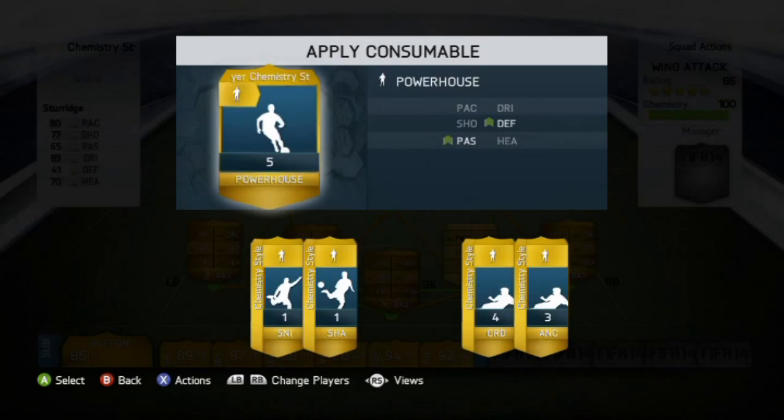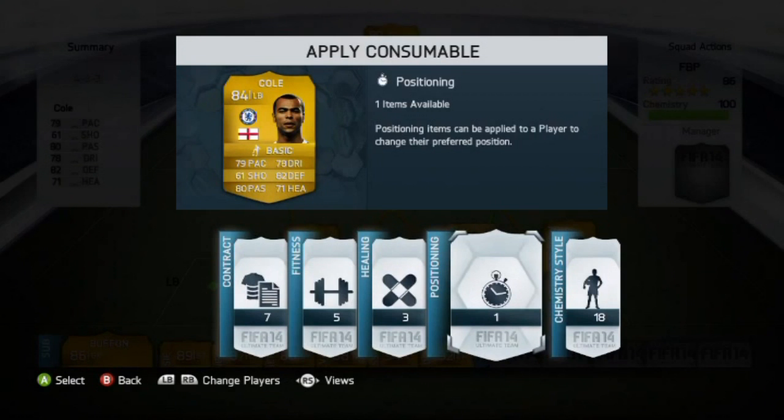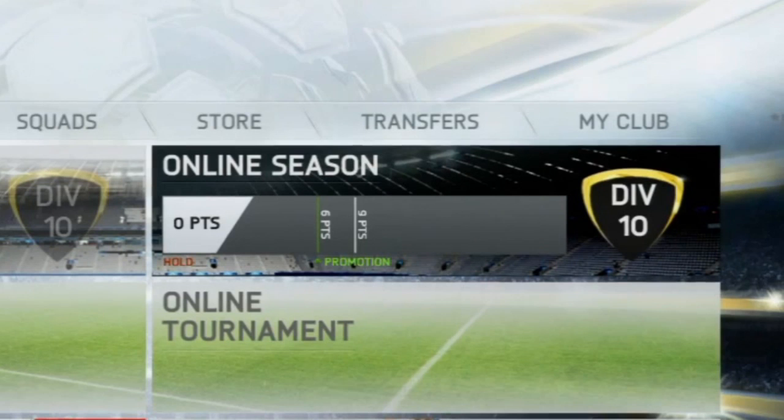Here we're in the apply consumable menu — we've got Ashley Cole there. You can see we've got contracts, fitness, healing, so injury cards I'm guessing will actually be used in this game. You've got positioning and chemistry style down on the right. It's just good to see what kind of options we've got in the mini menus, and also just the design — don't you think it looks smart? I really like it. Online seasons are now 10 divisions, not just five.